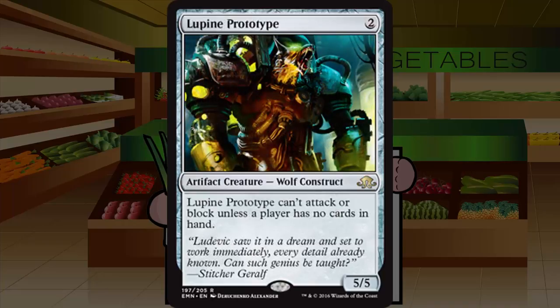Lupine Prototype is a two-mana 5/5 artifact creature Wolf Construct at rare. Lupine Prototype can't attack or block unless a player has no cards in hand. You simply cannot reliably build a hellbent deck in this format to make this consistently good. If your opponent deals with it in any way when you're trying to set up the hellbent plan, you've built a bad deck. Grade: F — absolute garbage, last pick.